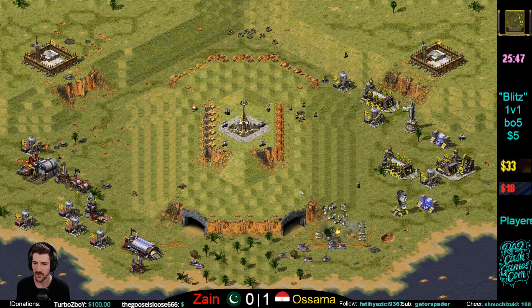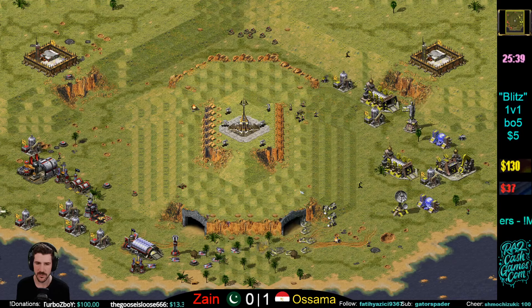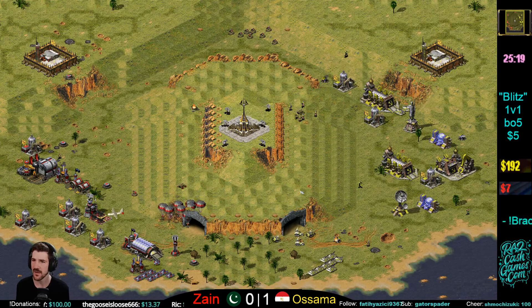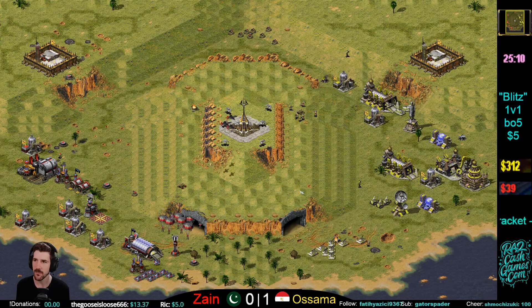Zane hits that oil and runs — he doesn't want to push in too much. Falls back to a Prism Tower — nice defense. Para-drop defensive from Zane. Both players now bottoming out a little bit economically.